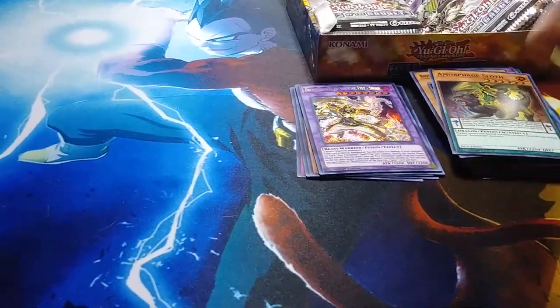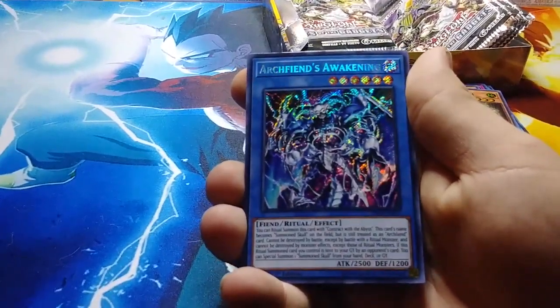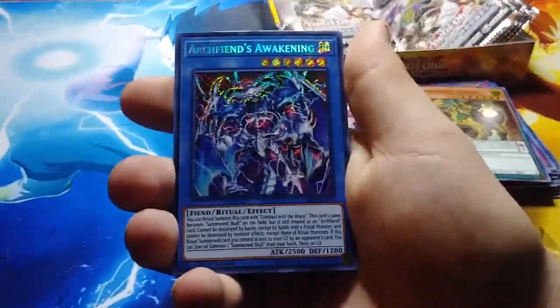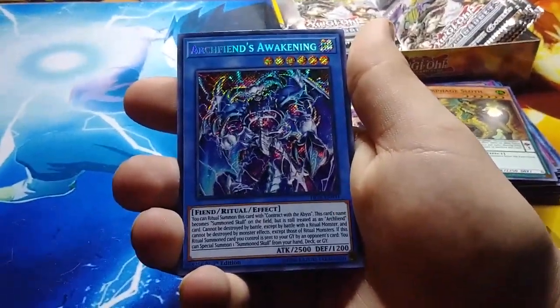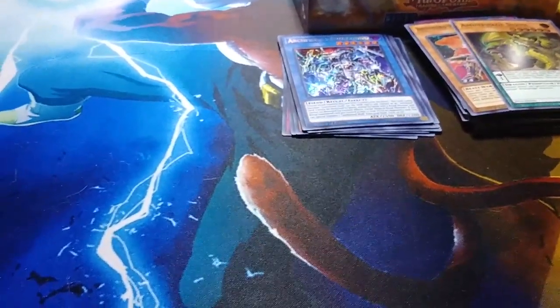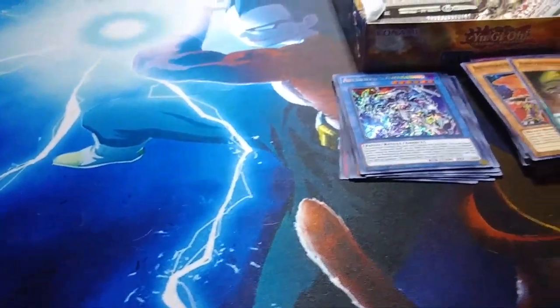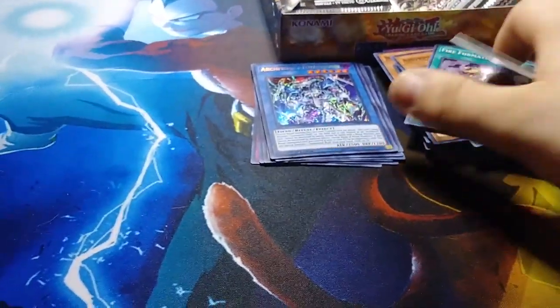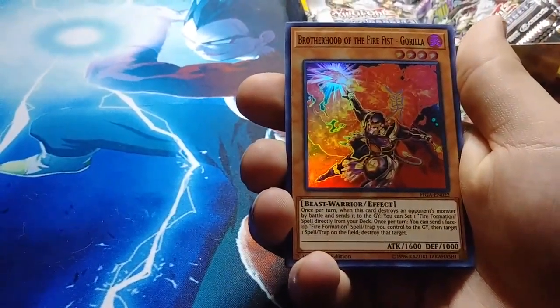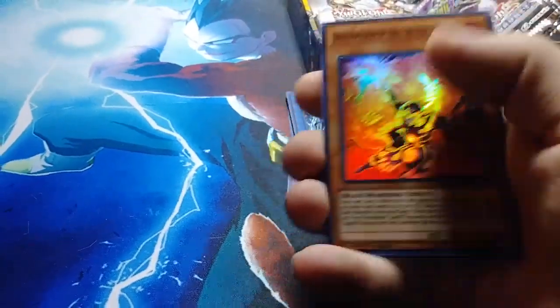Oh god, I can't — I'm not going to try to pronounce that one. Dynamite Knight, the True Draco Fighter — wrong set. Amorphage Lechery, Talkback Lancer, and then Brotherhood of the Fire Fist Swan — there's the fusion for the Brotherhood of the Fire Fist. Now where's that new synchro monster that's supposed to be in here? There was a new link monster and then a synchro monster in here.